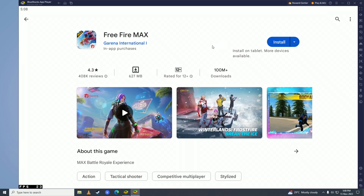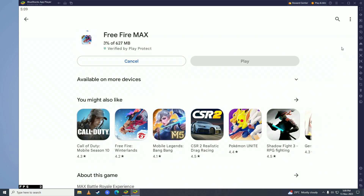Before you can download applications from the Play Store, you first need to log into your Google Play account. Once you're done logging in, go ahead and click Install, and the game will start downloading — just wait for it to complete downloading on your computer.